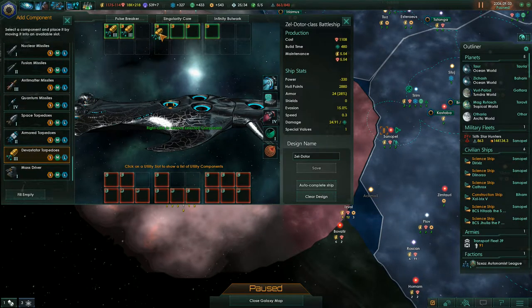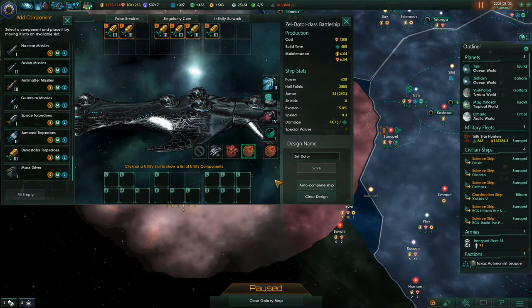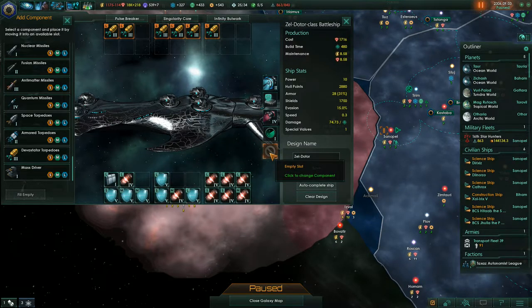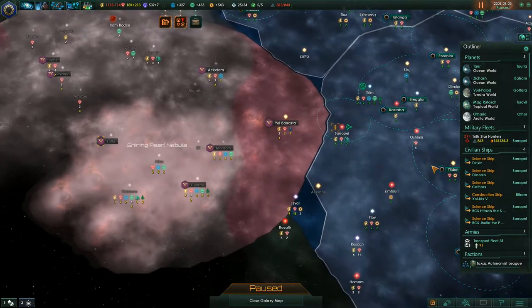Okay, oh it was a simple one. Ship mounted subspace snare — that's actually pretty cool. But I wanted the nanobot cloud. It keeps clearing my nanobot cloud. Let's not save the design. We already have our ships.